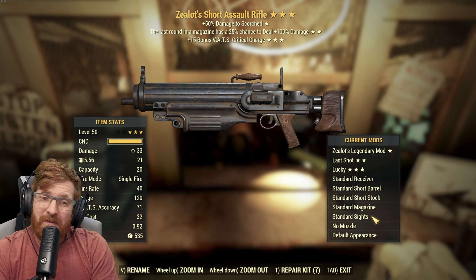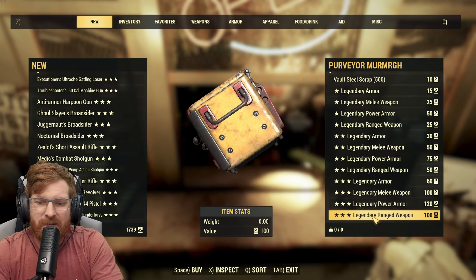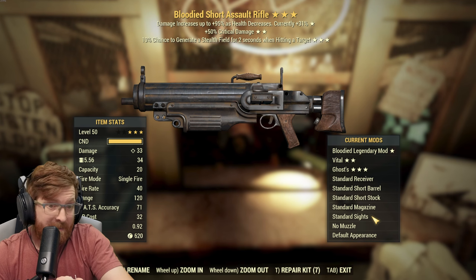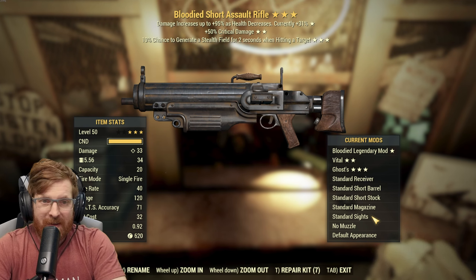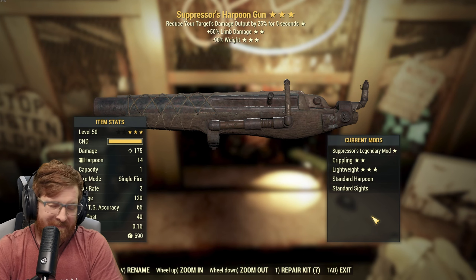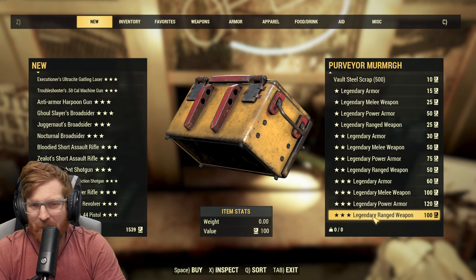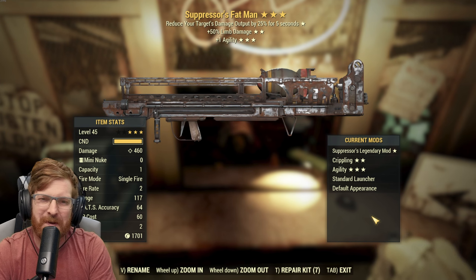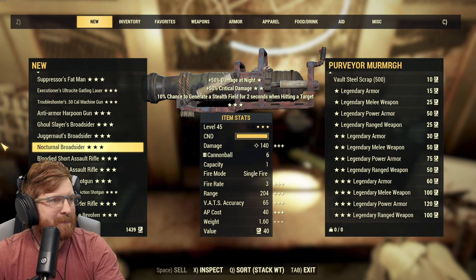A Zealot's assault rifle — last round in the mag. Honestly that's not bad because your mag's not gonna be that high, so that wouldn't be a bad one to do a build around. I would not be upset with this. If the wheel wants to give me something in the 17 range, yeah, I would not mind doing a build with a bloodied 50 crit. Oh no — a Suppressor's harpoon gun. And for the last one, number 20, are we gonna do two explosives back to back?